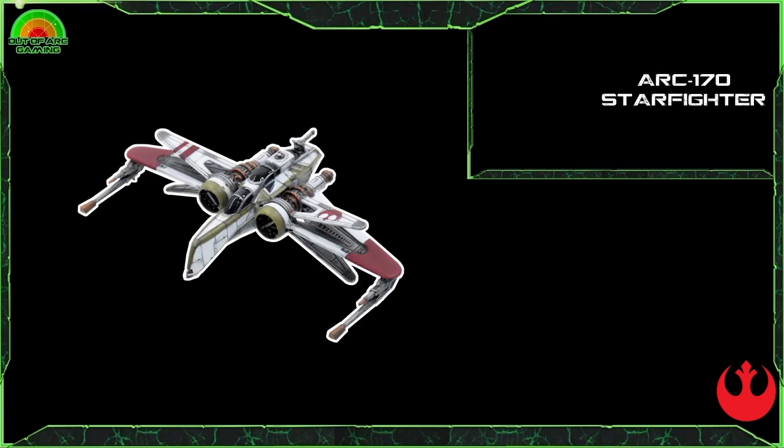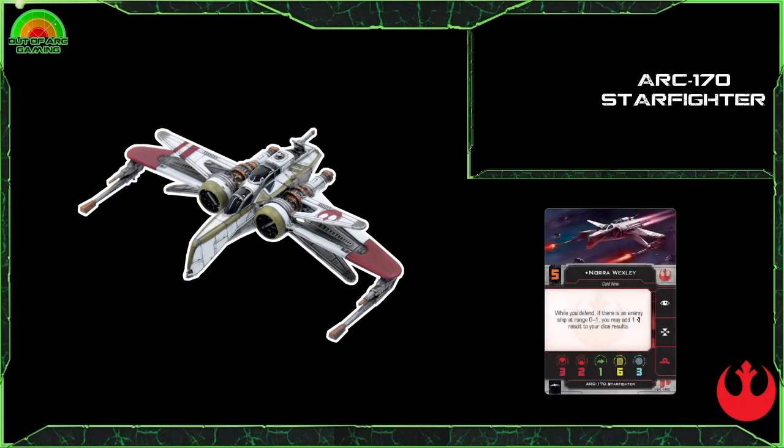Looking at another medium-base ship for the Rebel Alliance, we have the ARC-170 Starfighter. This is a fantastic ship — it looks really cool, came over from the Republic, and in typical Rebel fashion they've managed to salvage it. Originally introduced in 1.0 as a Rebel ship, it has an interesting stat line of three red dice out the front, two out the back, one evade die, six hull, and three shields — quite a meaty ship that can pack a good punch.